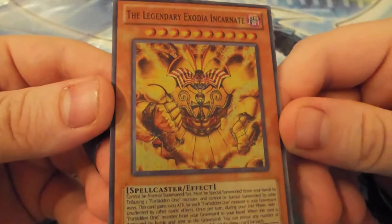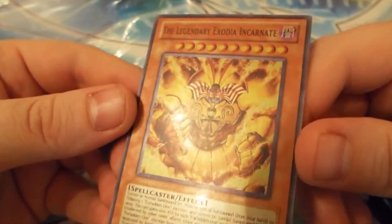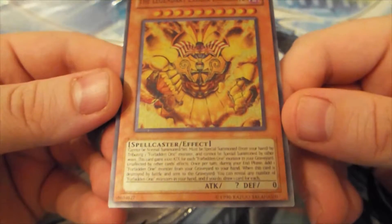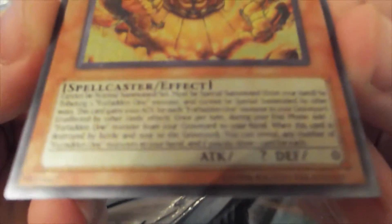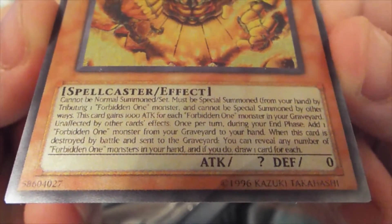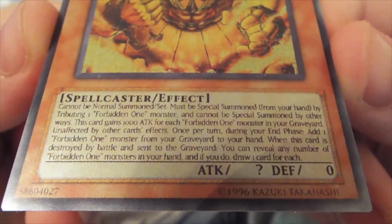We have the full holo effect there. It's attack question mark, effect 0 — Spellcaster effect. There's the effect there.